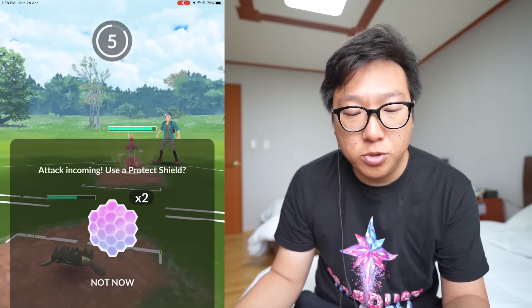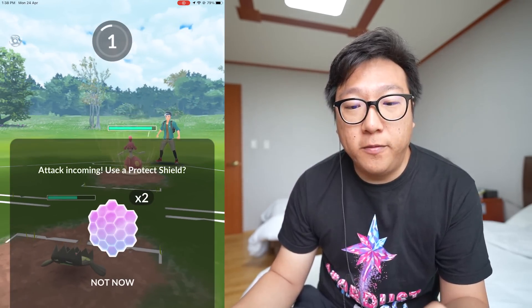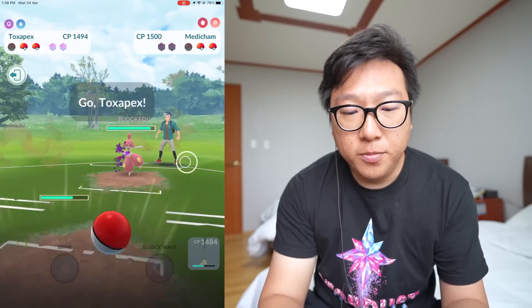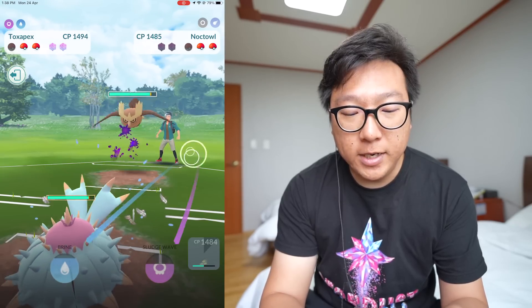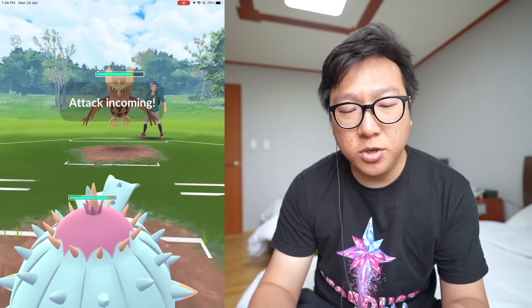It's Medicham, which is not good for us — Ice Punch is coming through. Toxapex needs to handle this situation by itself. Going with Earthquake, let's see if the opponent shields. Bringing in Toxapex right after. Toxapex, you need to save the day!